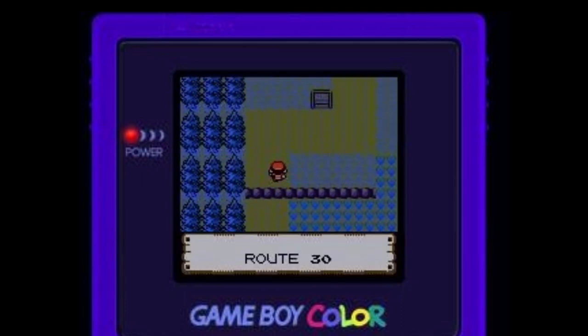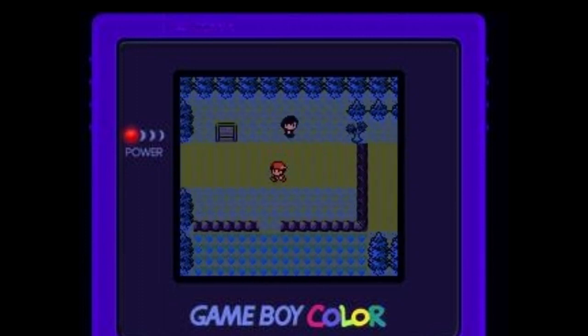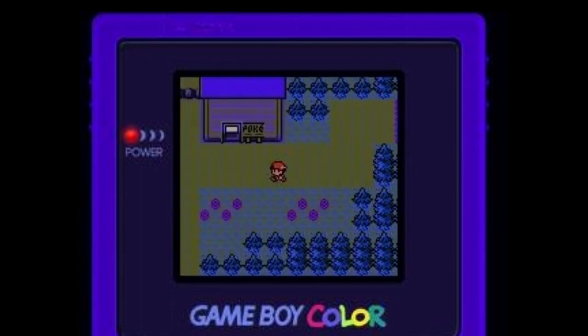Head up and pass through the blockages on Route 30 using the walk through walls glitch. Continue following the pathways. If you did it right you should end up in Violet City.